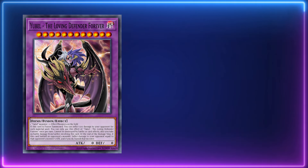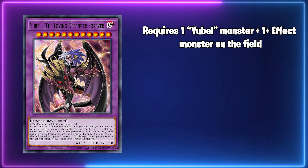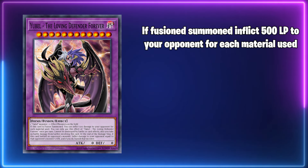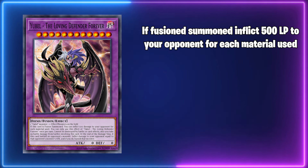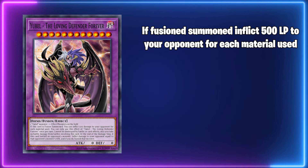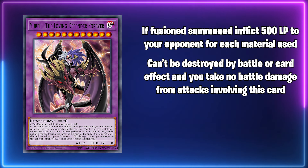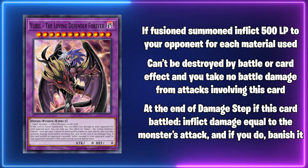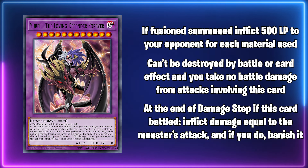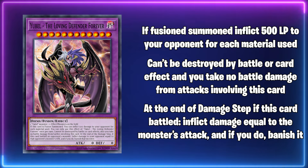Yubelle the Loving Defender Forever is a fusion monster that requires a Yubelle monster and one or more effect monsters on the field. If it's fusion summoned, you can burn your opponent for 500 damage for each material used, so in theory you can deal 6000 damage. It can't be destroyed by battle or card effect and you take no battle damage from attacks involving this card. At the end of the damage step, if this card battled an opponent's monster, inflict damage to your opponent equal to that monster's attack and if you do, banish that monster.